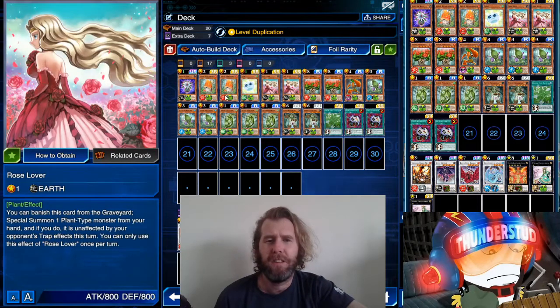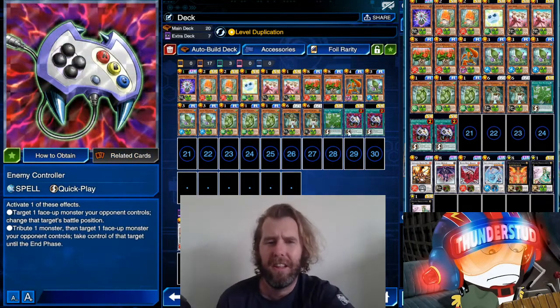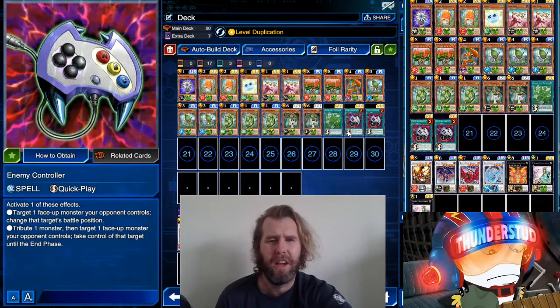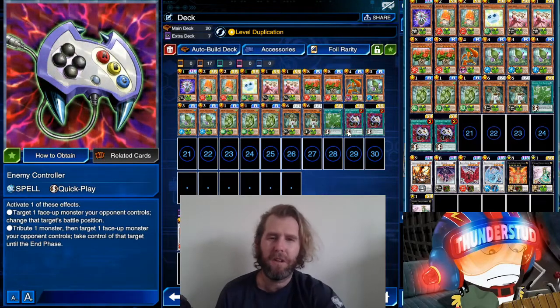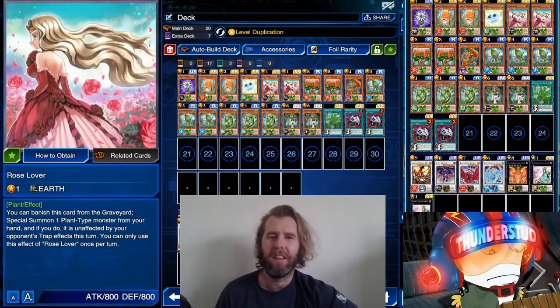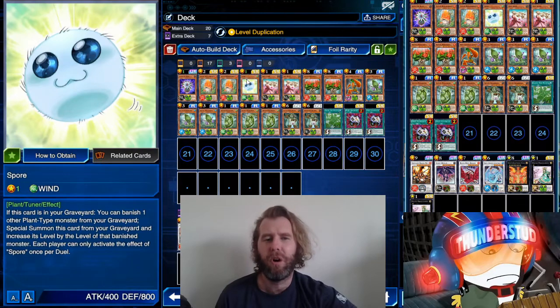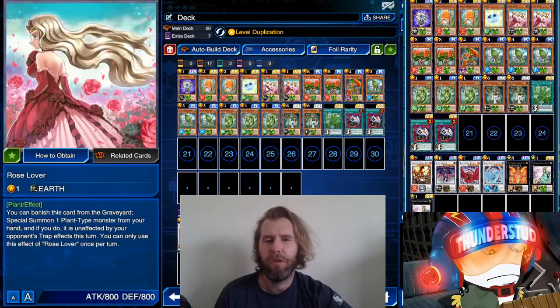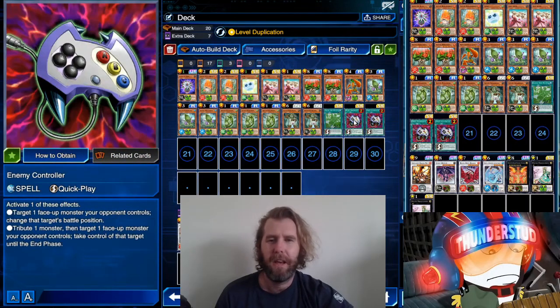I like Econ a little better than Hey Trunade because we have things like Komashumo and Rose Lover protecting us from some back row, so we're not as scared. I don't really want to use Treacherous because we do have means to remove monsters. The utility that Enemy Controller gives us is just too good. Single-handedly wins duels. When you pair it with a deck that has Glow Bulb, Rose Lover, Carrot, Spore — things that want to be in the graveyard — you Econ take their monster and start your combos. It is just so crippling.